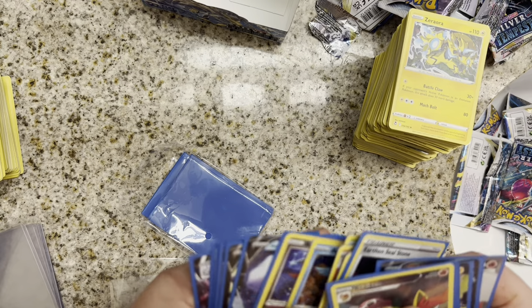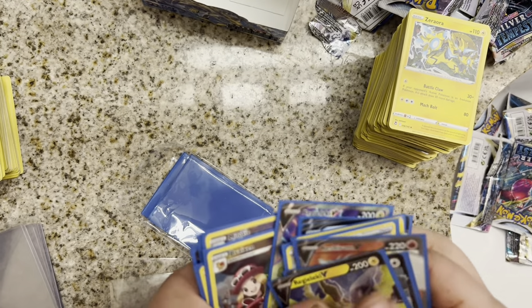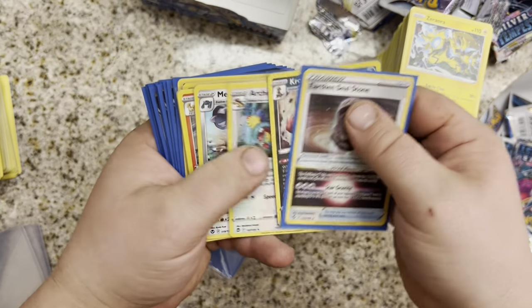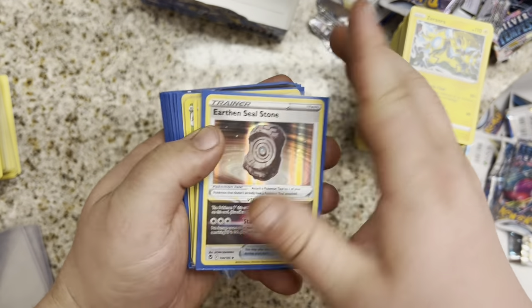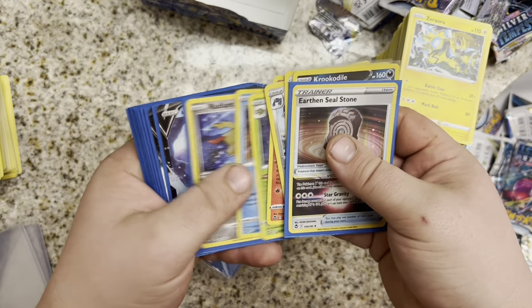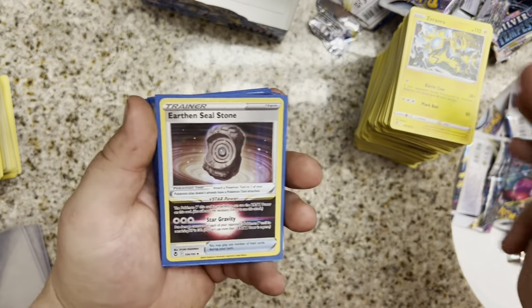Let's put these all together. So altogether we got nineteen hits out of thirty-six packs. Not counting Hollows, we got thirteen non-Hollow hits out of our thirty-six packs. Last pass through: Earthen Seal Stone, Krocodile, Archeops, Metagross, Rapidash, Erdos, Articuno, Radiant Gardevoir — only one Radiant — Alolan Vulpix V, Lugia V, Regilecki V, Regilecki V, Reshiram V Full Art, Regilecki V Full Art, Braixen, Altaria, Milotic, Superior V-Star, and a Duraludon V-Max.